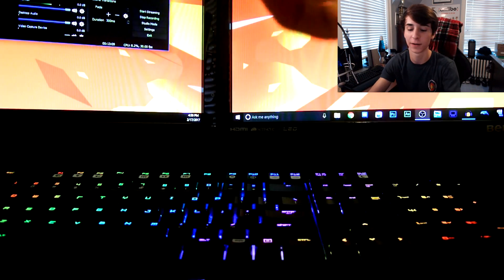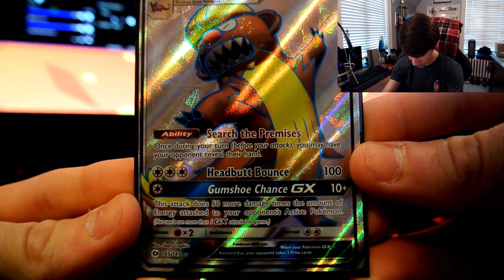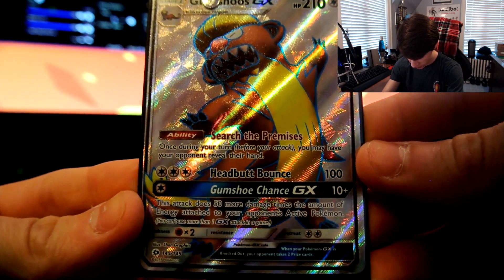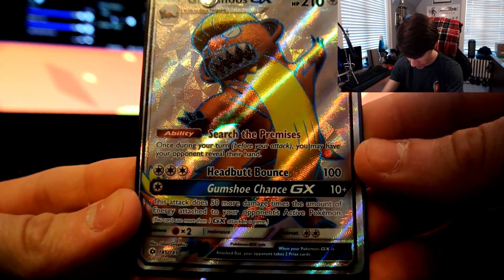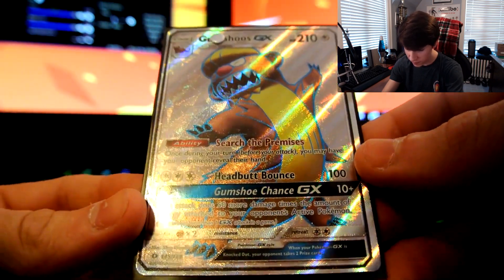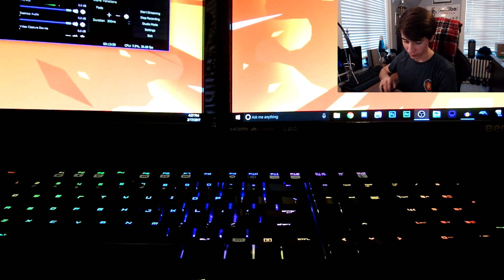My friend Seth from Paralyzed Hacks — we were on a call on Discord when we were opening the right side of that booster box and he was like 'dude if you get a Gumshoos it's a pretty good card.' Once during your turn before you attack, you may have your opponent reveal their hand. Head — 100 damage, three energy. Gumshoos GX: 50 damage times the amount of energy attached to your opponent's active Pokemon. Oh wait — 10 plus 50 times the... oh! That's pretty dang good. Definitely happy about that pull.